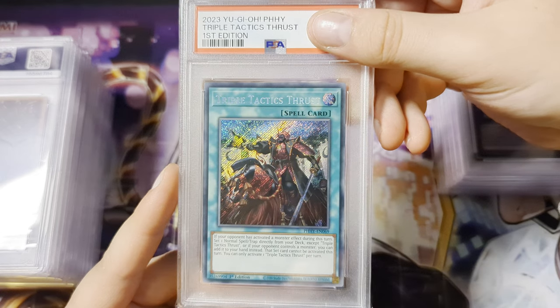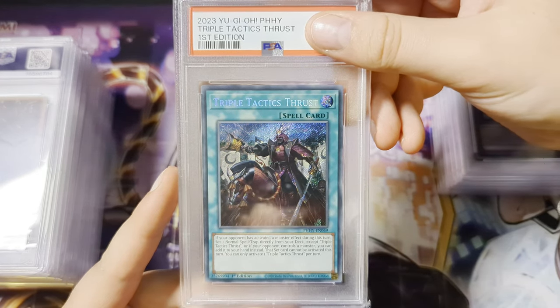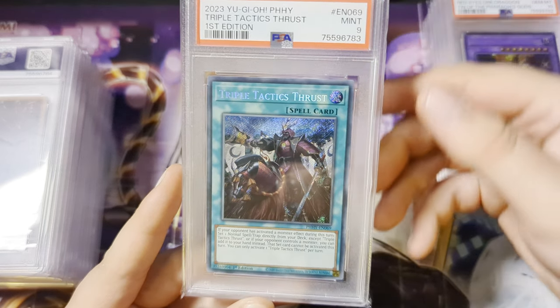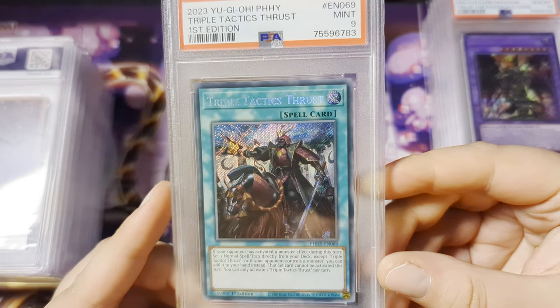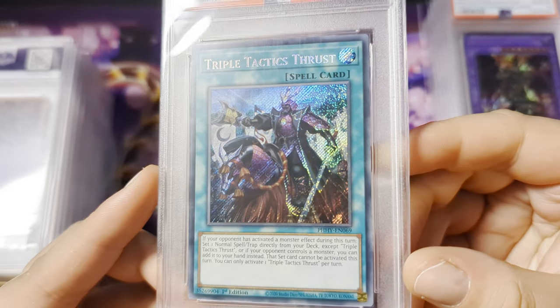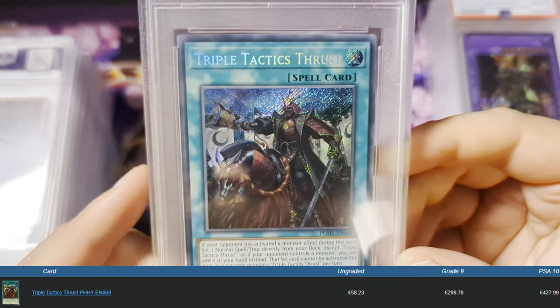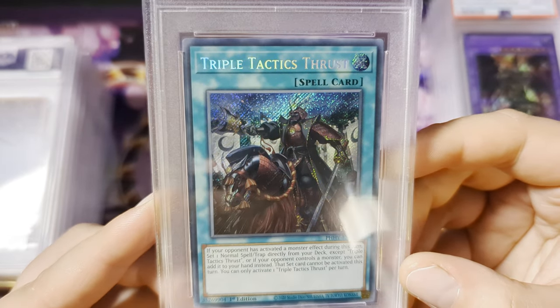Another 10. Triple Tactics Thrust, Secret Rare First Edition, from Hypernova. And we got a Gem Mint 9 — okay, so we have our first 9. That's kind of crazy. Wow, this is one of the big bangers as well. I'll take it though — a 9 isn't so bad.